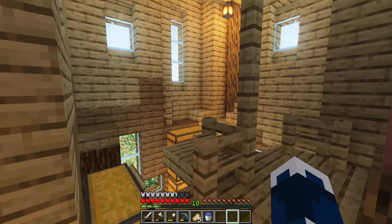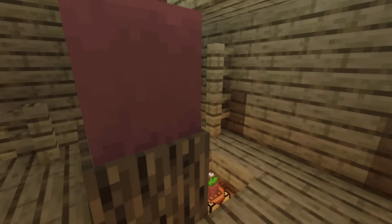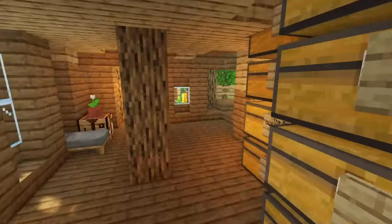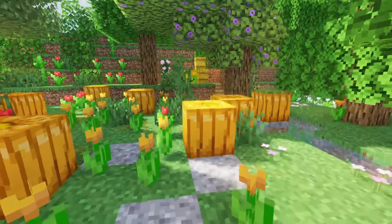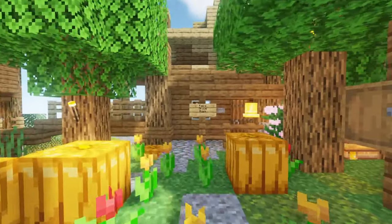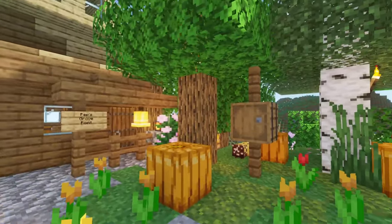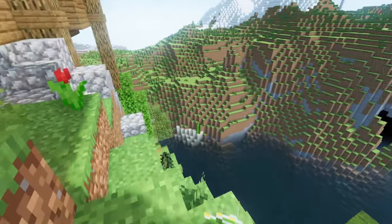Hello Cavs! This right here, what you are witnessing, is the inside of my base. But I'm gonna have to go outside before I show you everything. So this is the entrance to my cozy forest cliffside house.